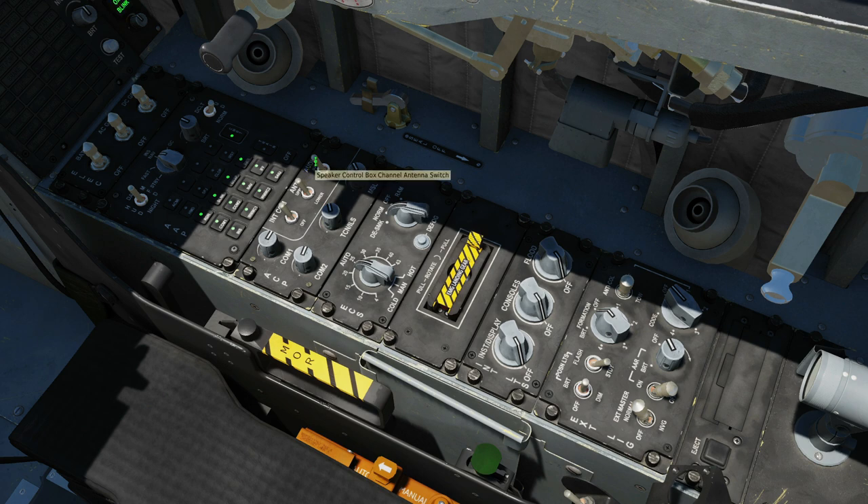We've also got a speaker control box channel antenna switch — main or standby. We're not sure what that does in DCS if anything. We think it might be a backup amplifier, as most planes we've found have backup amplifiers. But let us know if you know differently.